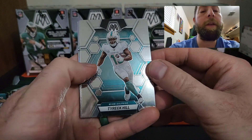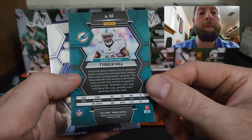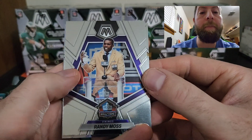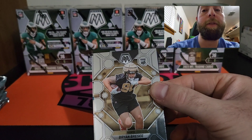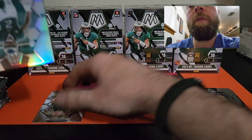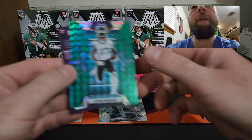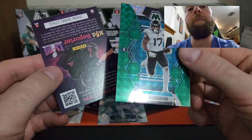We have a Tyreek Hill — there's the sea of silver on the back. Pretty standard typical Mosaic. Doug Flutie, Randy Moses — looks like the Hall of Fame. Brian Brecy rookie card. Our silver is going to be a Darius Slade Jr., that's our first silver. We also have a green of Evan Engram — nice color match with Jacksonville's teal and green. That's our first green.